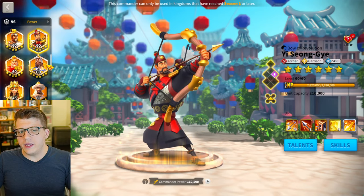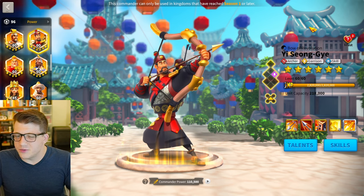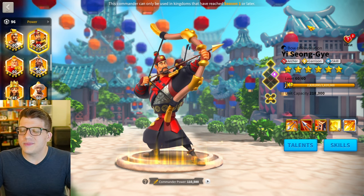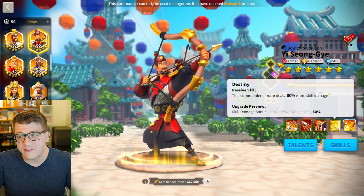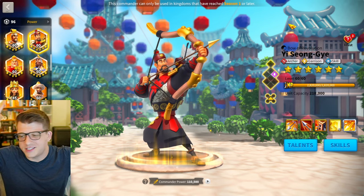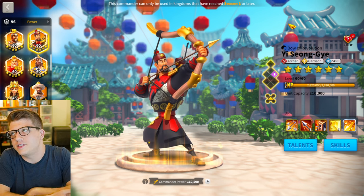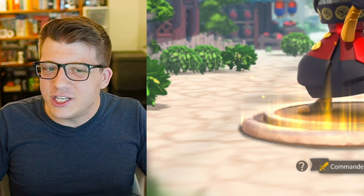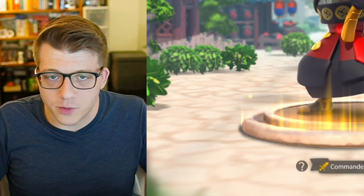So if you see YSG on the wheel — is he a must-have commander? Not anymore. Most players probably shouldn't get him, but is he a noob trap? I don't really think so. I think if you get him to maybe 5-1-1 or 5-5-1, and then you realize he's not very good and stop there, you could probably use him for something — maybe some events, maybe Sunset Canyon. It's not a great play, but I don't think he's really that misleading. He's decent for a while and you can still get some value out of him.